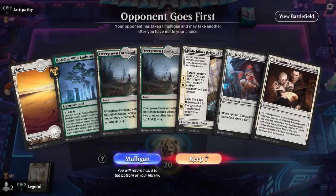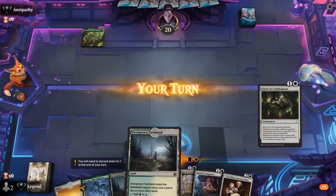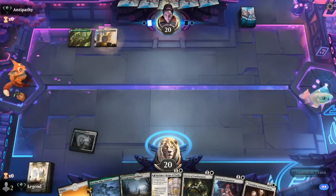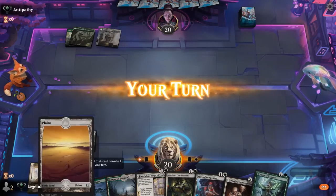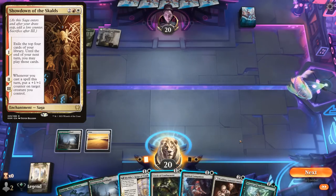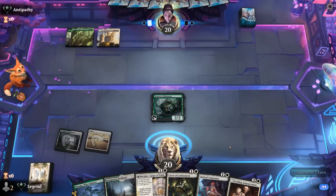On the draw with a keepable hand — Companion into Wedding Announcement, then Reign of Truth to pump up maybe the 1/1 token so it can attack and draw. Up against Red-Green — make that Naya, so probably a Runes deck, as we see a Rune of Might played on the land. Not a great matchup if our opponent can string together Showdown of the Skalds. Weaver of Harmony is interesting — I think we play that first so we can double Companion triggers and maybe Circle of Confinement to remove multiple threats at once.